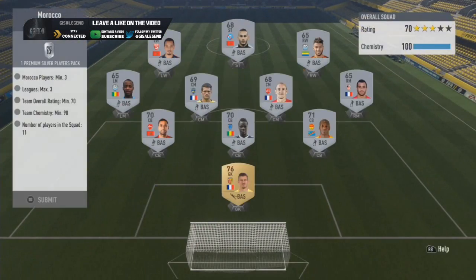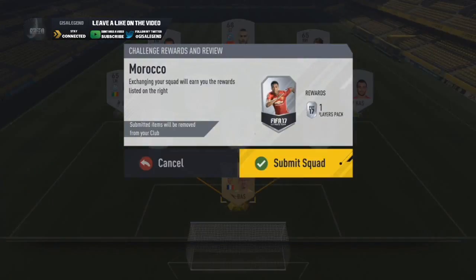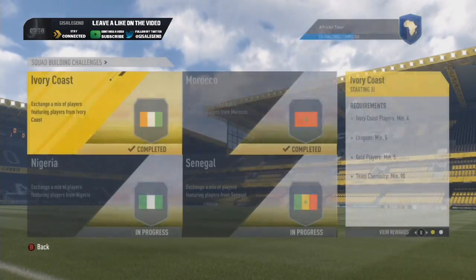Morocco next — in my opinion, another easy route. I just went Ligue 2, mainly because the three Morocco players I had were practically in that team and it just enabled us to build up a relatively cheap team. The league itself might go up a little bit, but just nice and easy and cheap for a silver players pack.